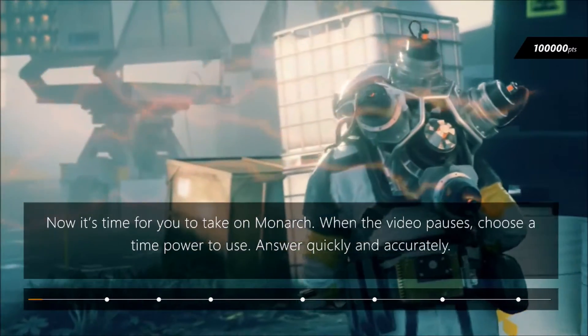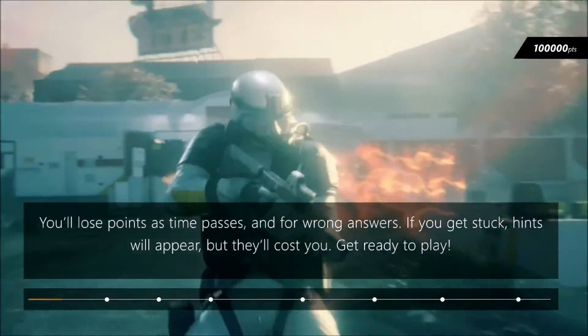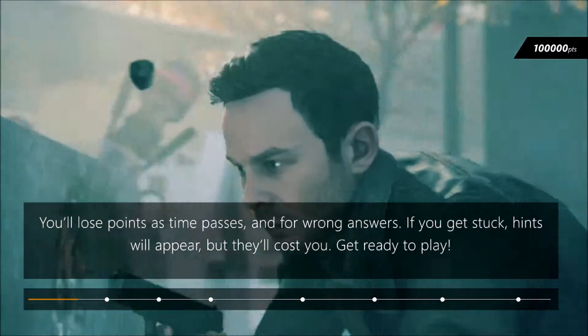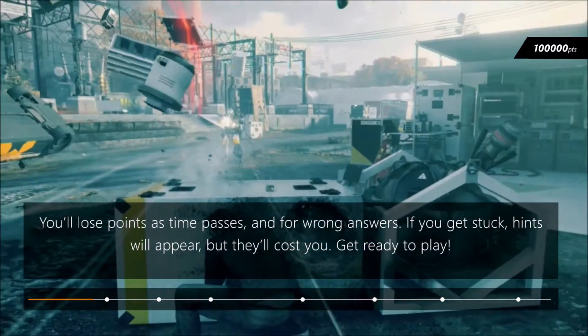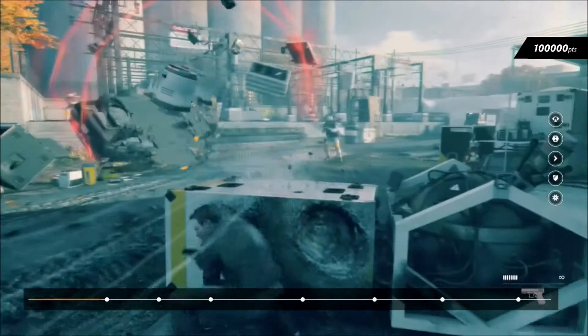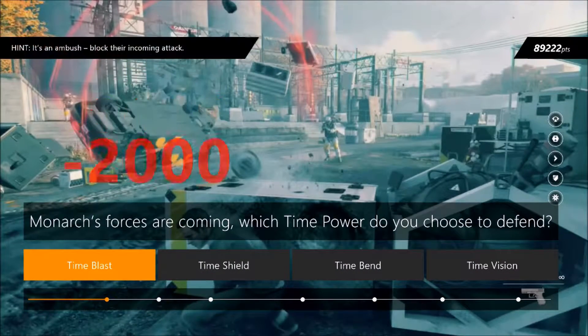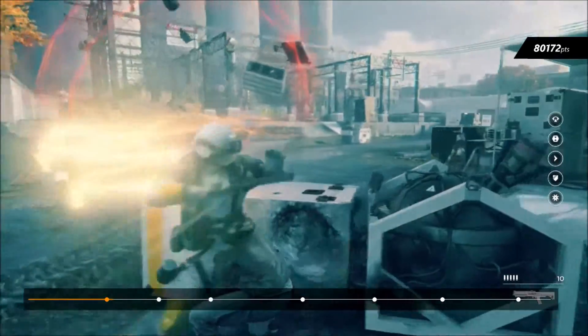Okay, so it's time to take on Monarch. When the video pauses, choose a time power to use — answer quickly and accurately. The quicker you answer, the more points you get, because there is a leaderboard at the end. You'll lose points as time passes and for wrong answers, and if you get stuck hints will appear but they'll cost you. First question: Monarch's forces are coming — which time power do you choose to defend? Shield. Okay, we got shield right.